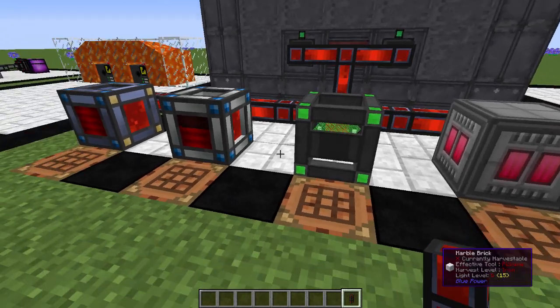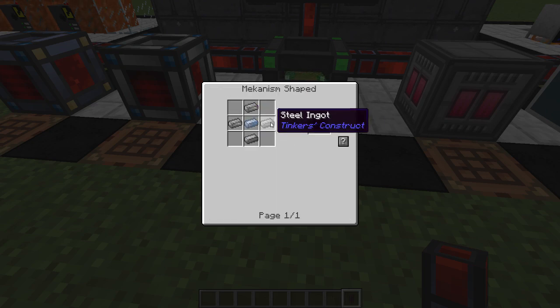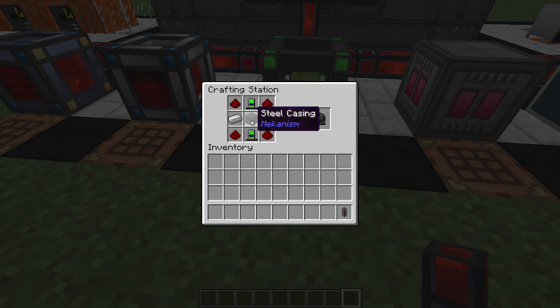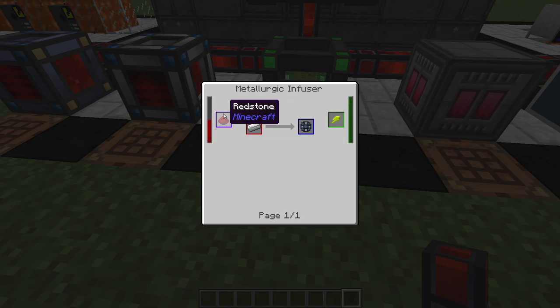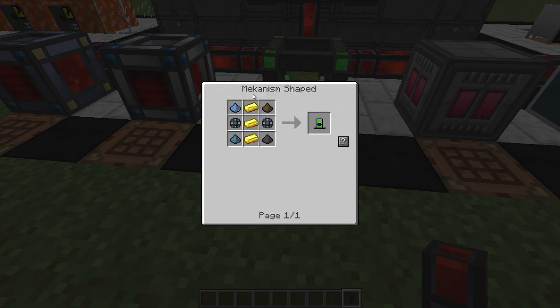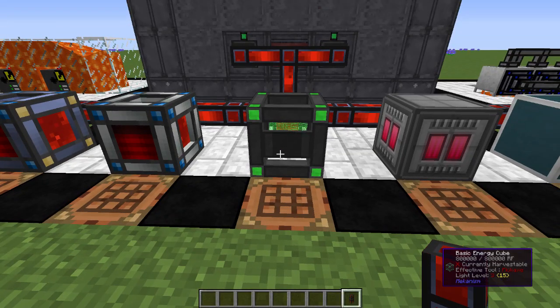The recipe requires a steel casing, two iron, four redstone, and two energy tablets. The steel casing is four steel and one osmium — osmium is an ore you can find in the world. Steel you can get from Quantum Flux: four coal and one iron gets you steel. You also need an enriched alloy, which is redstone and iron made in a Metallurgic Infuser. Then three gold, two enriched alloy, and four redstone will get you an energy tablet — you need two of those.